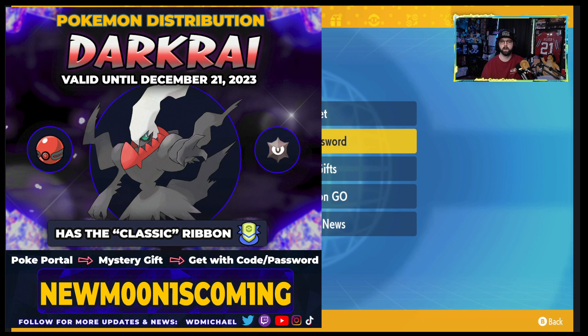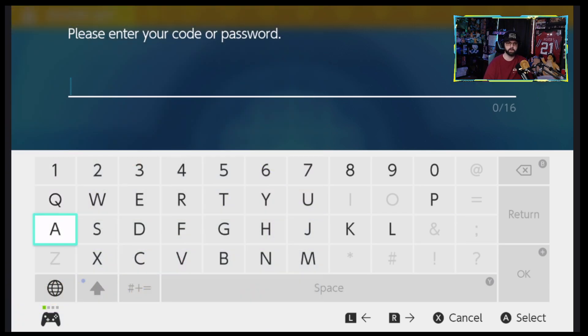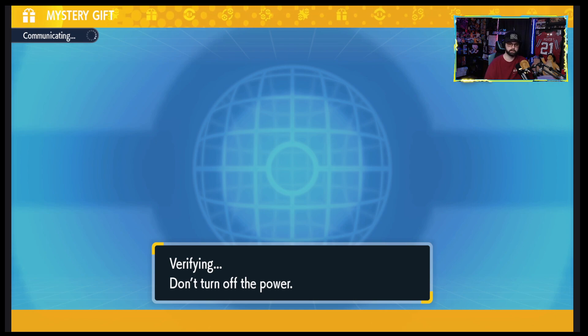You'll be able to get yourself a Darkrai. The code is 'NEWM00N' — New Moon with zeros. I found out the reason why they're doing this distribution: it's to celebrate the new moon. So that was the reason. New moon is coming, and yeah, this one is actually pretty easy to enter — hopefully I didn't mess up.